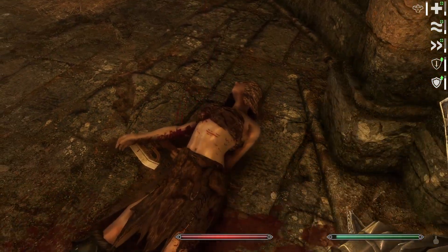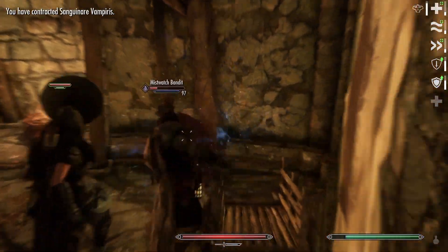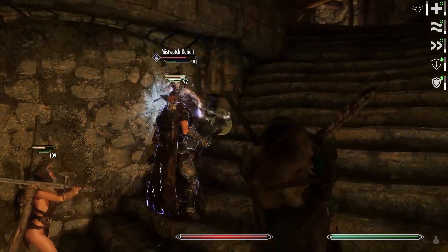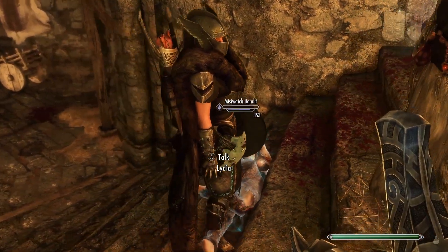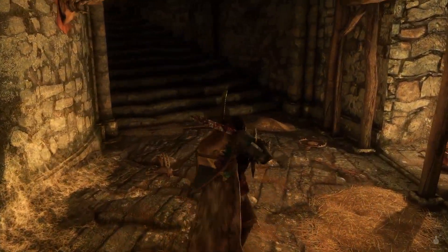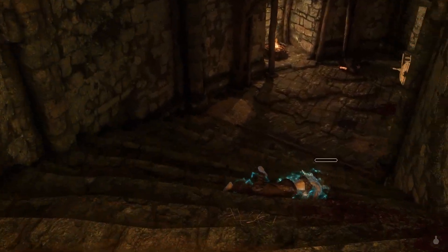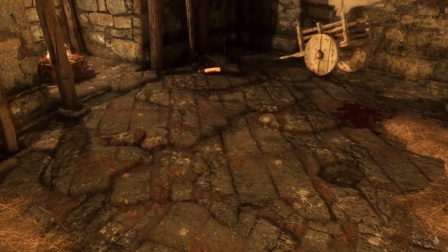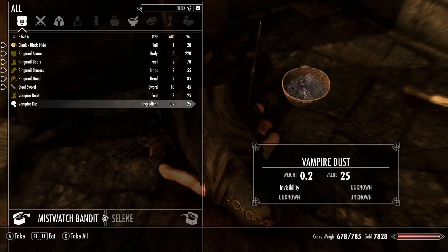We fight through more of the fort. There's still a bandit woman alive — we decide to leave her for now. If she wakes up and causes trouble, we'll deal with her then. We find some loot: arrows, boots that aren't very good. Selene is always looking for better boots to give Zora — she usually doesn't wear the boots you'd think she'd like. Sometimes she wears heavy boots, but overall she's a light armor character.